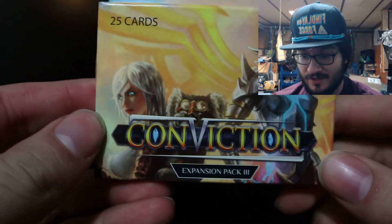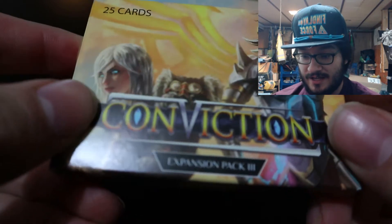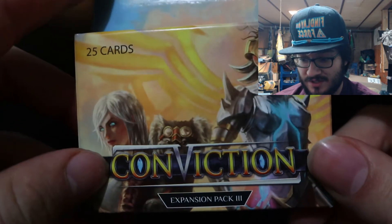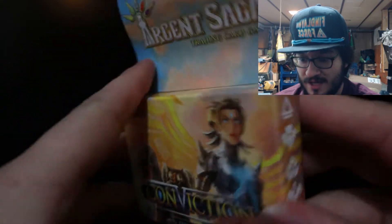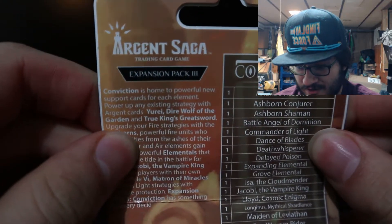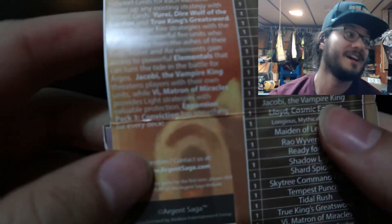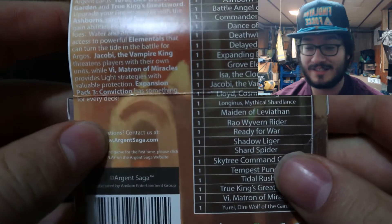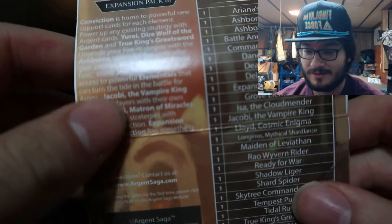What's up YouTube, so we're going to be opening the Conviction set expansion pack. The Conviction expansion pack is the third expansion of the Argent Saga card game TCG — this is their last expansion that they're planning on doing. My card, Jacoby the Vampire King, is in this set, and they mentioned me on the back of the packaging.